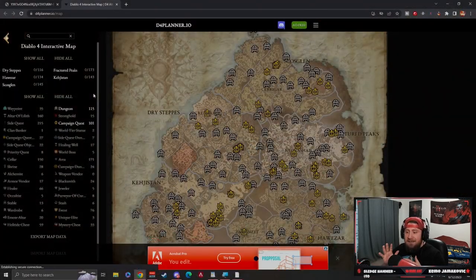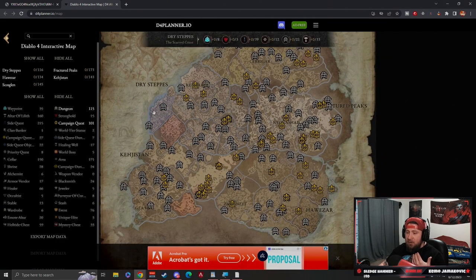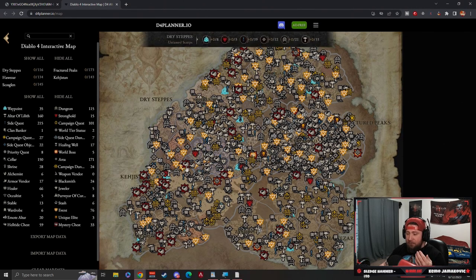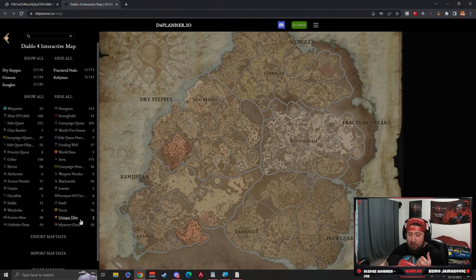We have the Diablo 4 D4Planner.io map. This is a map among other resources you can use to see everything in the game that you have access to in Diablo 4. Now on its own this doesn't directly help you in hell tides, but if we hit 'hide all' and then enable the mysterious chest option, it becomes very useful.